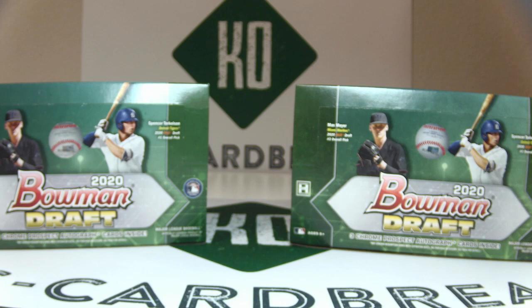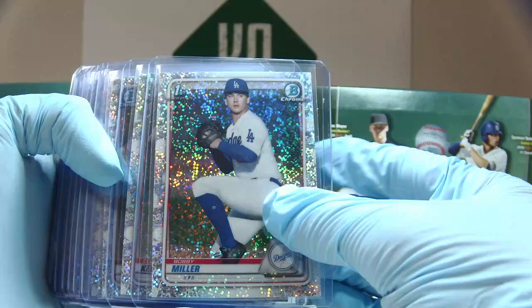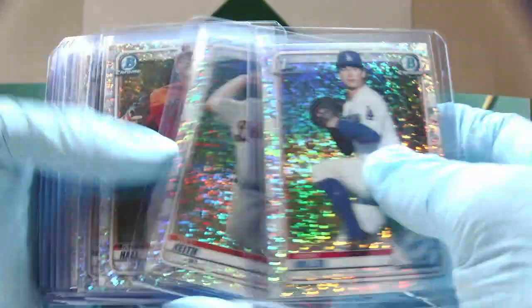I can't say we crushed it this break, but I also think we did alright. No Torkelson autos, so that was a little bit frustrating, but we did hit a few other pretty good ones. Let's start taking you through here, starting with the sparkles. Most of these, until we get to the autos and some of the rarer ones, I'm just going to scan through pretty fast without going over every name.